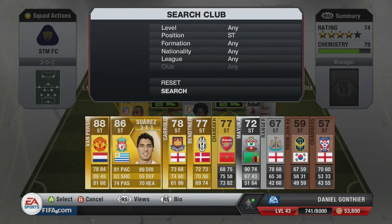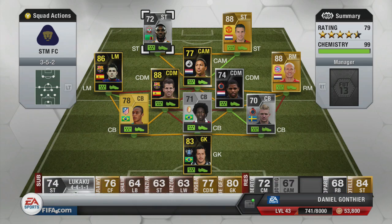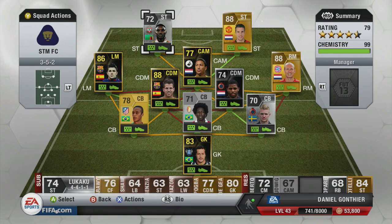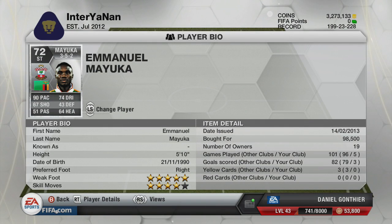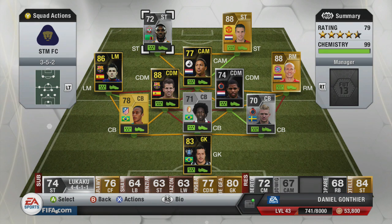Moving on to our two strikers — we have got Van Persie on one side, on the left because he's left-footed. And then we have got the monster, Mayuka. I could have used loads of others, but Mayuka is just so OP with a five-star weak foot. That means I've got two five-star weak foot players in my team, which just feels so good. Mayuka is just a monster — he scored me about seven goals. You'll see in the goals he is just an absolute monster. His agility, his pace — he scores one goal where he just skins the whole team and finesses it from the edge of the box. He is worth 100k for how good he is, and he's one of the most OP silver strikers on planet Earth.